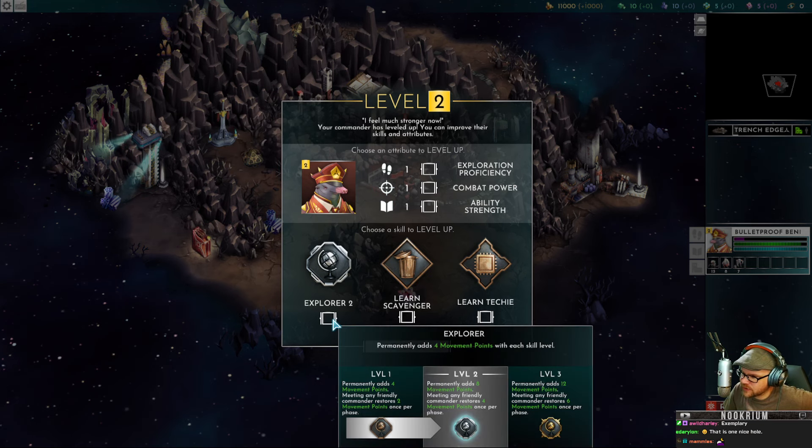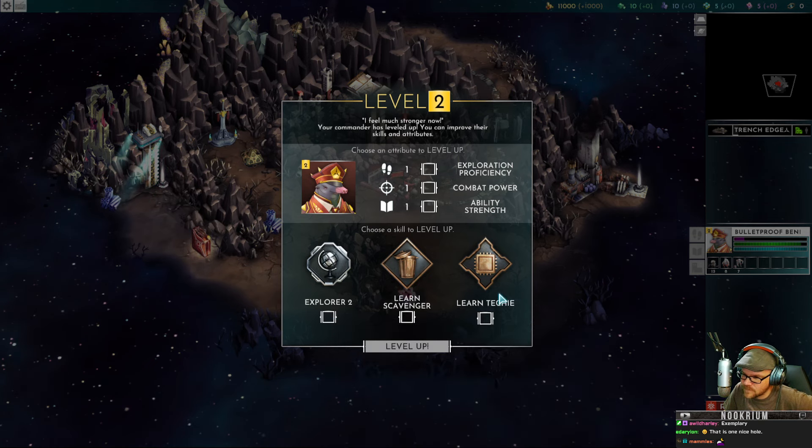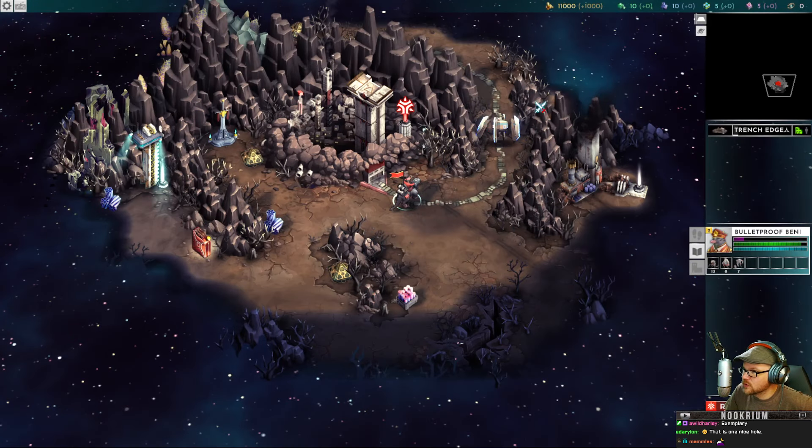We use data fragments to gain experience or gold — we'll take some experience and level him up. He's my commander, and the army does all the dirty work. We'll make him a level two explorer, give him some extra movement points and exploration proficiency — more movement points. We want him to scoot around the map and explore things.